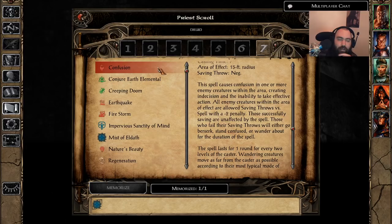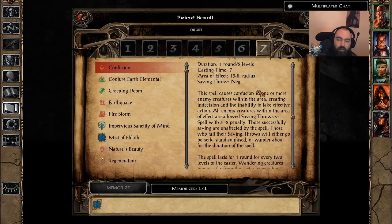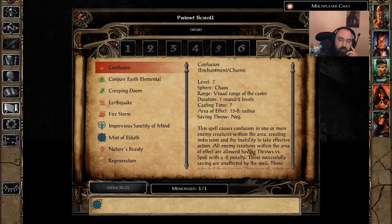The first spell is Confusion, available to Clerics, Druids, and Shamans — a level 7 Divine Spell. It's a Chaos Sphere lasting one round every two levels with a decent cast time of 7, 15-foot radius, and complete negation upon a successful saving throw. If they fail their save with a minus two penalty, they wander around confused, stand confused, or go berserk and attack nearby NPCs. Any confused creature that's been attacked perceives the attacker as an enemy and acts according to its basic nature. This is the exact same as the level 4 Mage Spell Confusion — the fact that you get this at level 7 as a Cleric is just embarrassing.